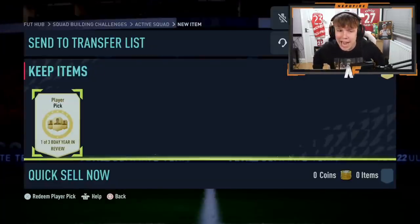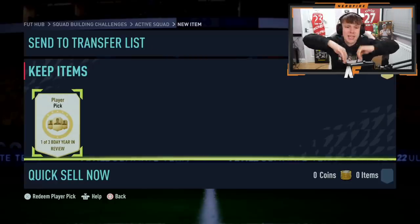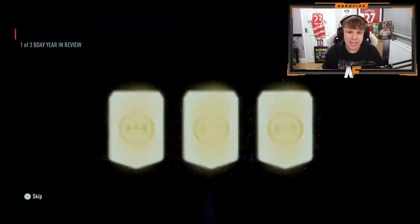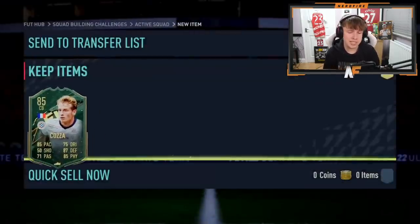We're gonna end it with my very good friend Mr. X Lost Mafia and his birthday Year in Review player pick. He's an Arsenal fan - can we see any Arsenal players? I think he's already got an Aubameyang though. Coser - usability-wise I'd take Coser. The highest-rated is Banza but usability-wise definitely Coser, he's actually very good. That's a dub - well there we go, that wraps up the video.